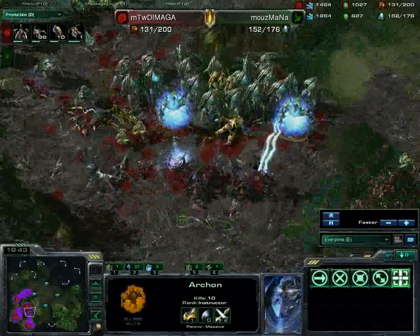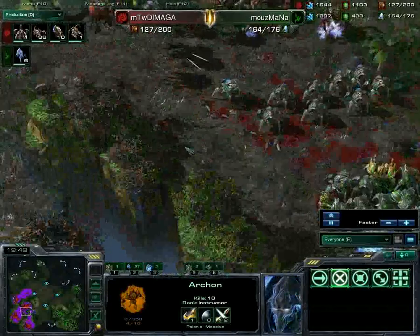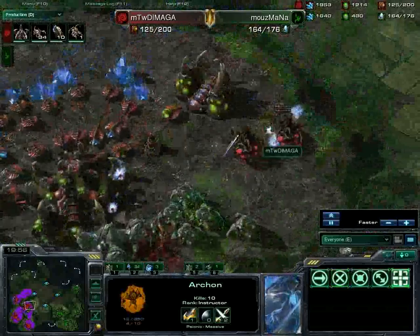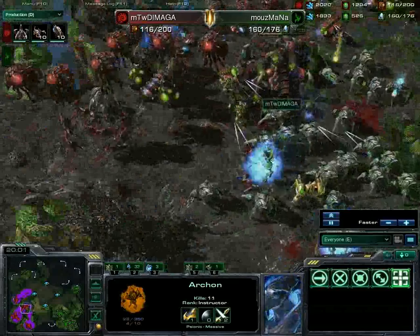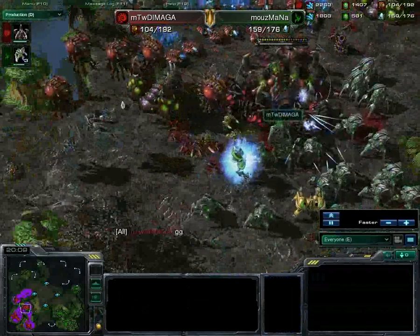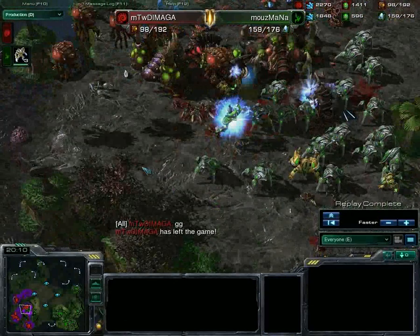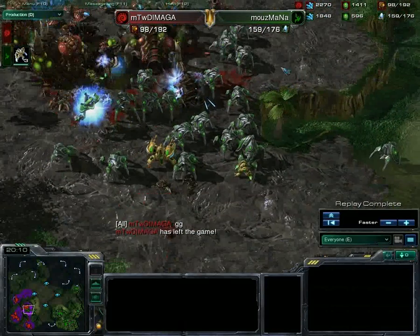Mana does have the defense at home but it's not going to matter because he is crushing Demarga's forces. Demarga is just not going to be able to remake in time, having lost those queens, lost the larva inject, lost too many infestors, and with no energy on them as they all die. This is brilliant play from Mana - it's going to make him 2-0 up. Yes, there's a GG from Demarga. Mouse Mana goes 2-0 up in this best-of-5 series at the Assembly Cup.